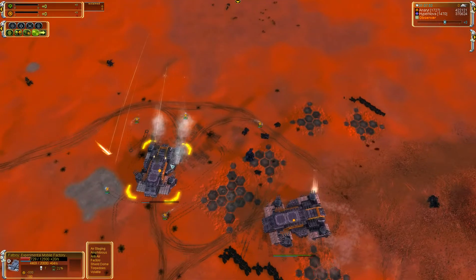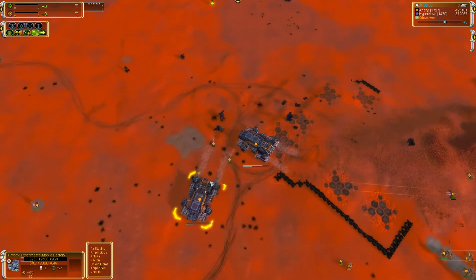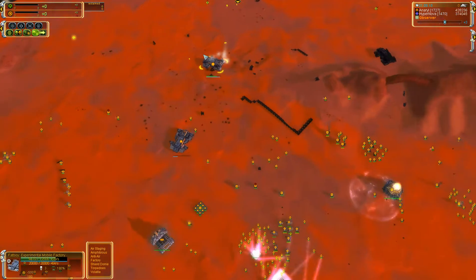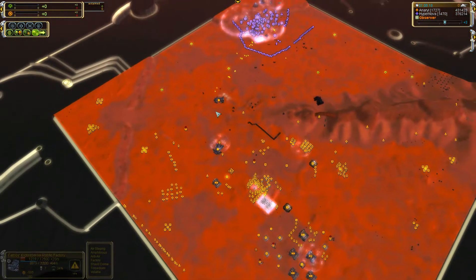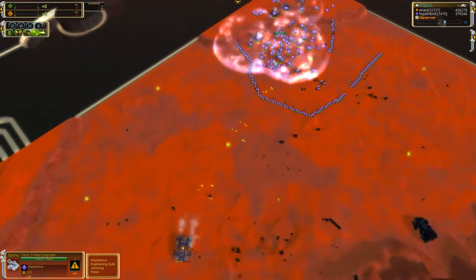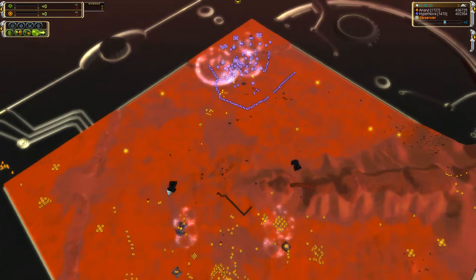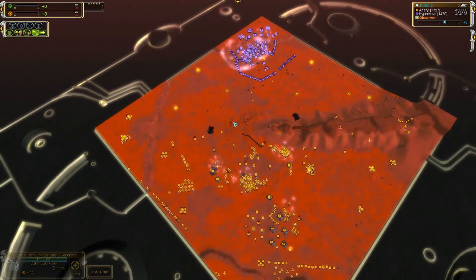It looks like one of the fatties is going to be taken out. T2 artillery continues to impress. Third fatty nearly finished, but a nice retreat just in time — one more hit on this fatty and it would have been over. The other fatty also in trouble. Hypernova staying alive. Oh yeah, this fatty is dead — so now it's once again down to two fatties, one of them badly hurt.